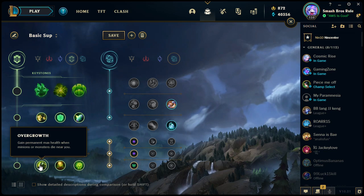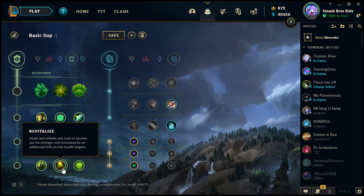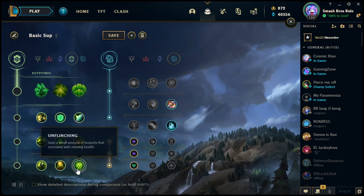Revitalize: heals and shields you cast or receive are 5% stronger, and increased an additional 10% on low health targets. Very good for supports who have a heal or shield — you become even stronger immediately. Five percent isn't huge early on, but as your shields scale with ability power or armor it makes a decent difference. It can go up to a bonus 15% total (original 5% plus 10%) on low health targets — so if someone's about to die you have a 15% stronger heal than normal. Great for supports, not great for solo laners.